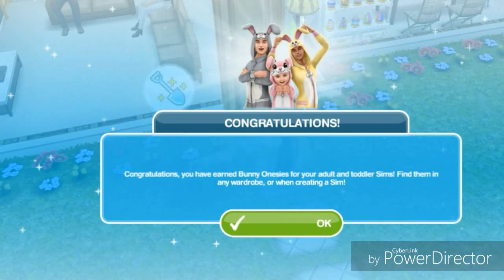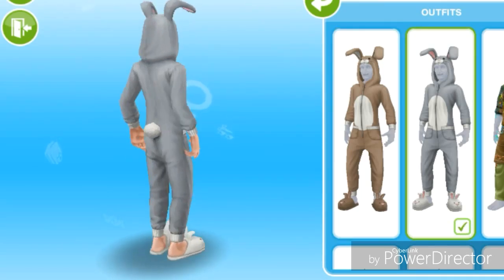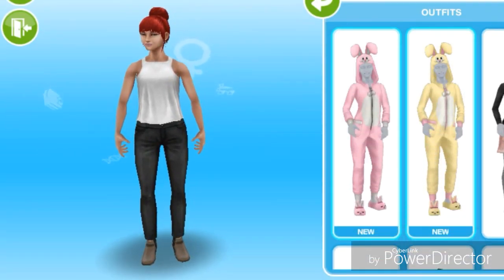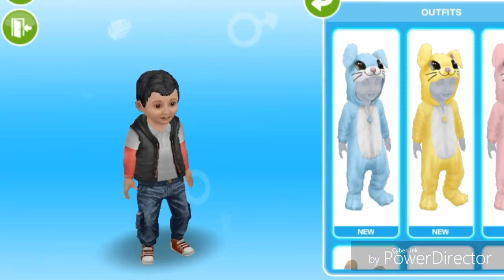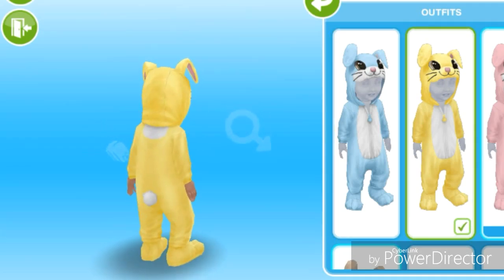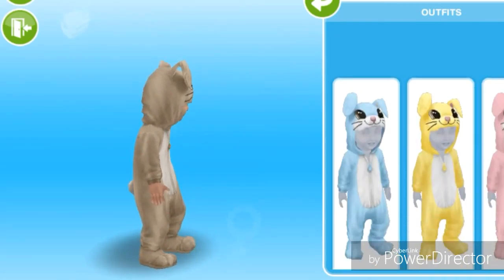Congratulations! You have earned bunny onesies for your adult and toddler sims. Find them in any wardrobe or when creating a sim. This is what male adults get — just a brown and a grey onesie. For female adults there are pink and yellow onesies. And for toddlers there's a blue, a yellow, a pink, and a brown — but there's no white onesie.